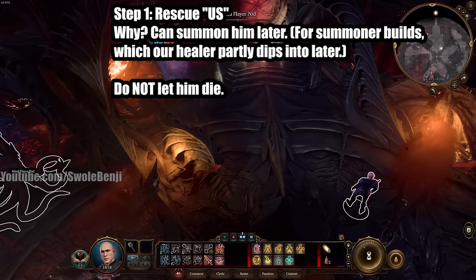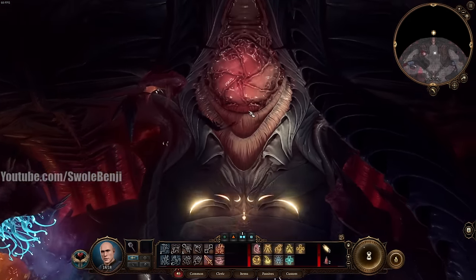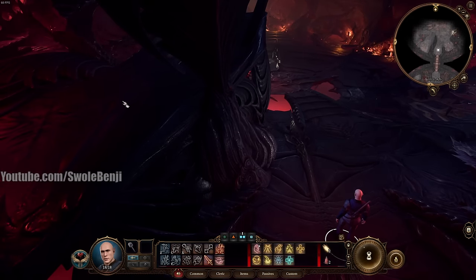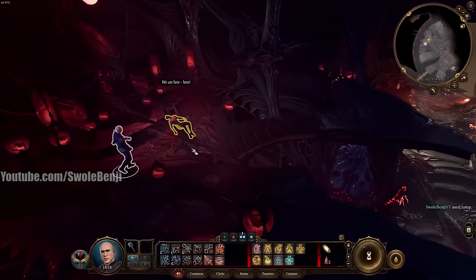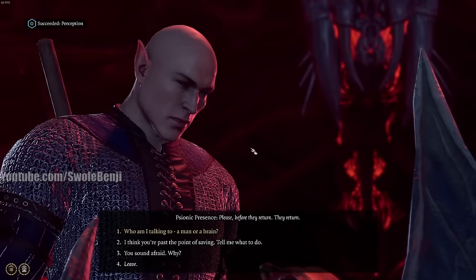You won't be able to use Us in Act 1, but you see him in Act 2. We're going to proceed west through the sphincter door. He's over here on the left — with the tilde button you can spot the highlighted entity. You can jump right up there as a Cleric, or use the elevator if you're not playing Cleric. We're going to talk to this character. I'll skip the dialogue to keep the video from being too long.